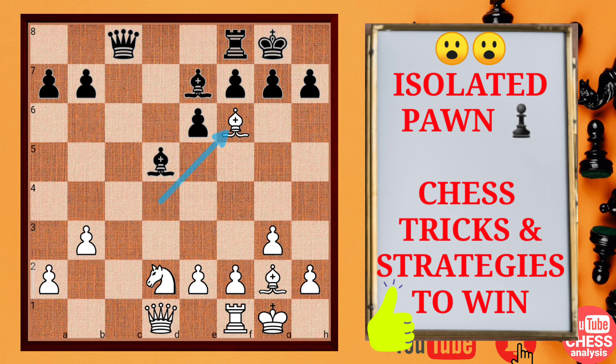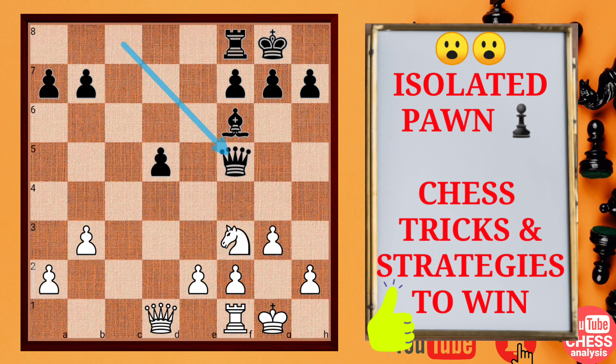After we can capture this knight and captures captures, you can see black is having an isolated pawn. Now white will try to win it and definitely it will be winning if white is able to win this pawn.